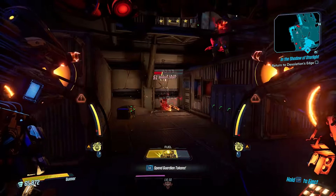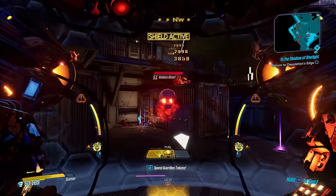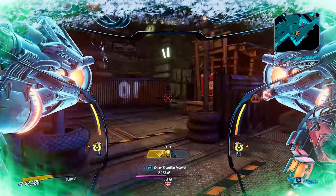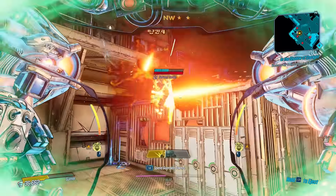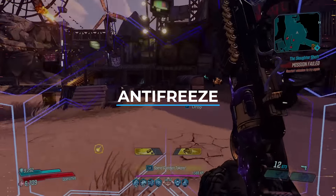The class mod can also boost three different skills: Pack Tactics, Head Count, and Grim Harvest. As for its red text, it states 'Hail and Well Met,' which simply refers to the phrase 'Hail Fellow Well Met.' Overall, it's another great addition to Fl4k's class mods and definitely one to add to your collection.